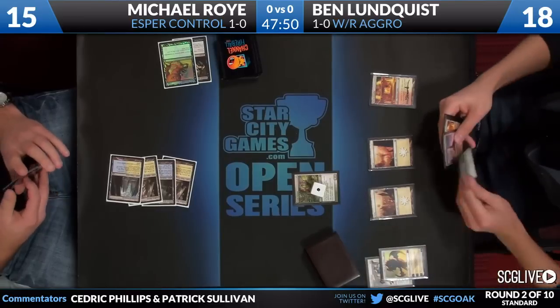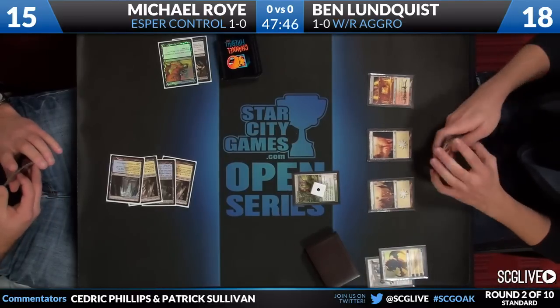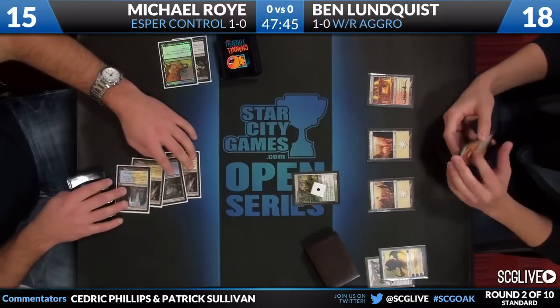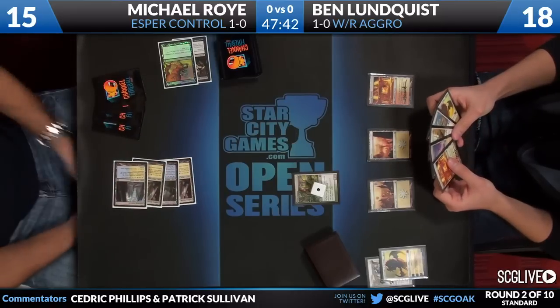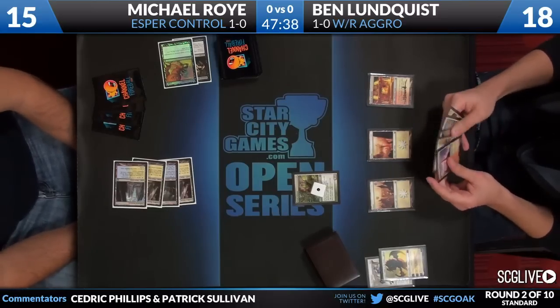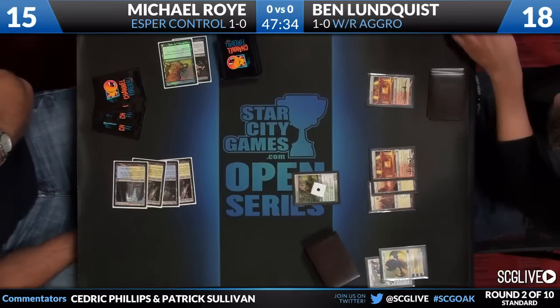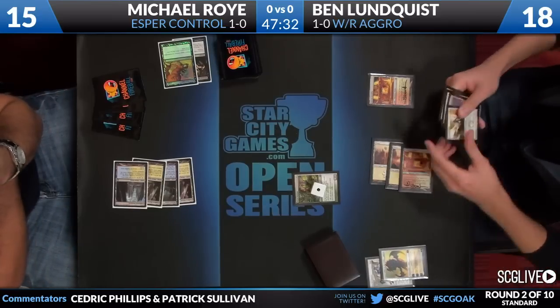Hero's Downfall is going to take care of the planeswalker instead of the actual creature. A Godless Shrine going to come into play tapped and pass the turn back. How do you feel about the removal on the planeswalker instead of the creature? It's reasonable to assume that Lundquist has additional creatures in hand, so I don't mind the use of the kill spell in that spot, but taking another three-point hit this turn is a pretty big cost too. Without knowing the contents of Michael's hand, it's close.